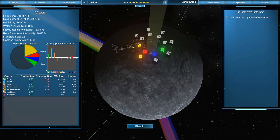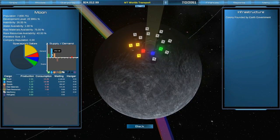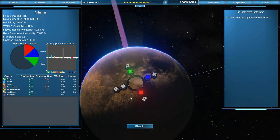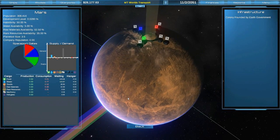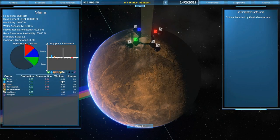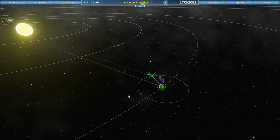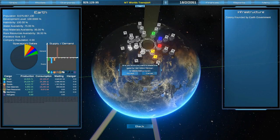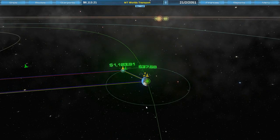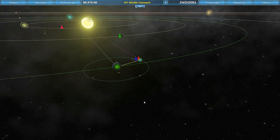Let's check if we're supplying the Moon with everything it needs. Food demand is going down quite a lot. Water demand has actually gone up a little. Mars looks okay but nobody's really delivering colonists to Mars yet. Let's buy another gate on Earth — it'll cost $1,000 a month but hopefully the ships won't be orbiting anymore and it'll even out.